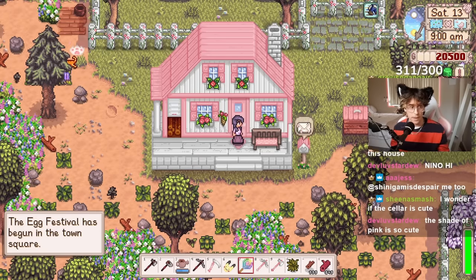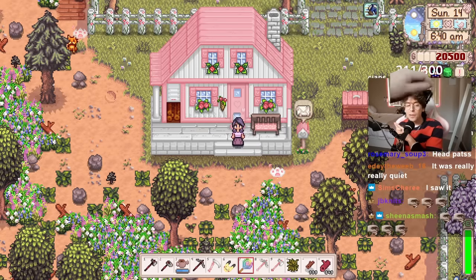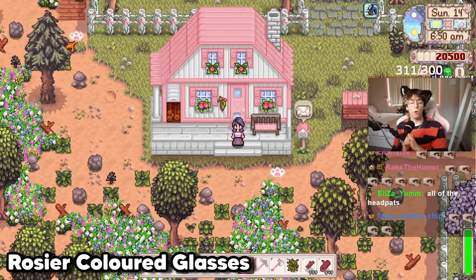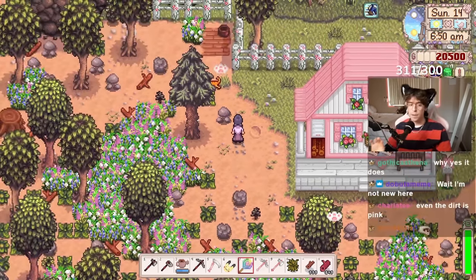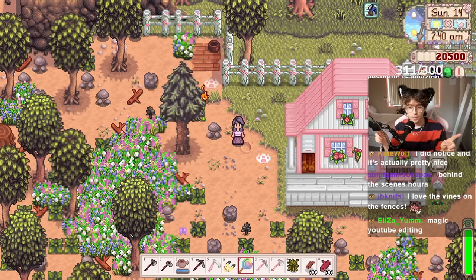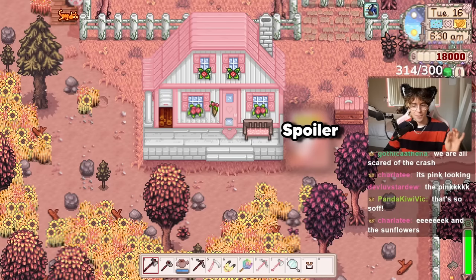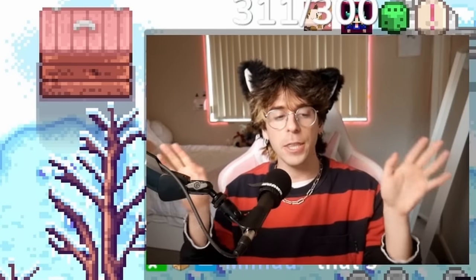If you play a lot of Stardew Valley and have a keen eye, you would have noticed the actual world of Stardew looks a little bit different. That's because we have a recolor mod installed called Rosier Colored Glasses. This gives the entire look of the game a slight tint. I'll put up a comparison on the screen now because you can see how drastic it looks. And if you just happen to go over to my second favorite season, Fall — this is why I chose this recolor, because the pink is so intense.